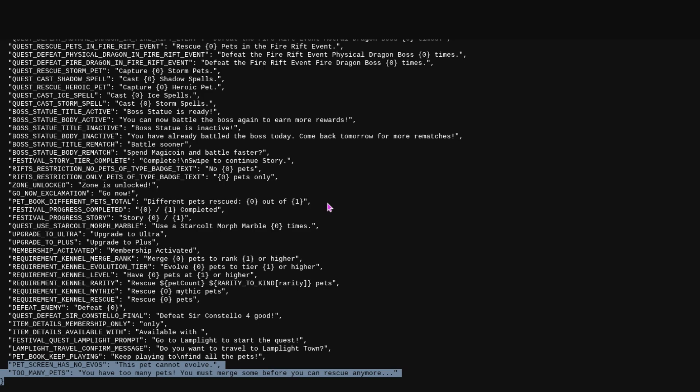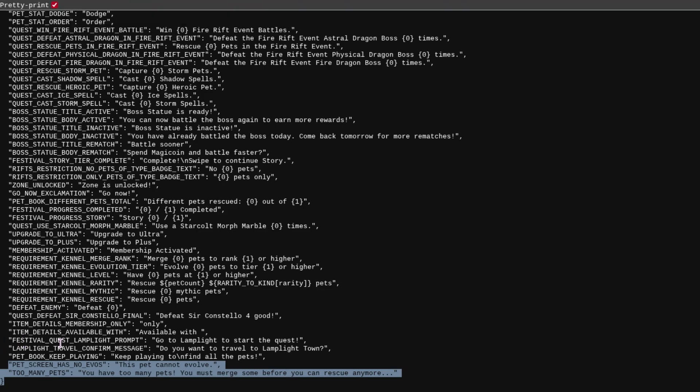Finally, two things were added into the data. First: 'This pet cannot be evolved' — this will appear in the new pet book telling you that certain pets don't have evolutions. Second: 'You have too many pets. You must merge some before you can rescue anymore.' So it looks like instead of a set pet cap, if you have too many pets you can merge them to make room for more. They're also probably going to be removing the ability to release pets with the new pet book system.